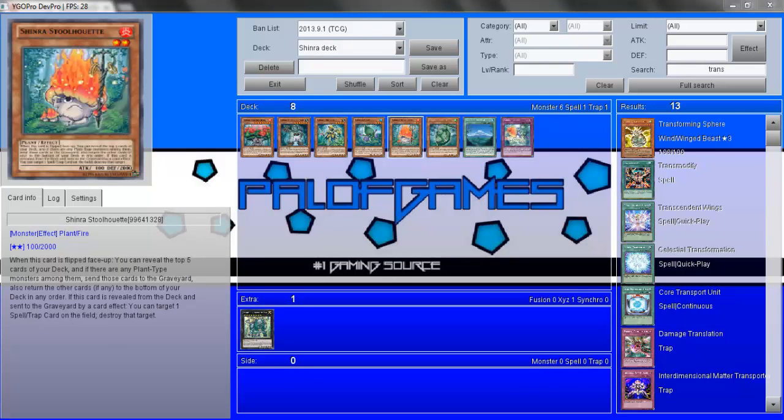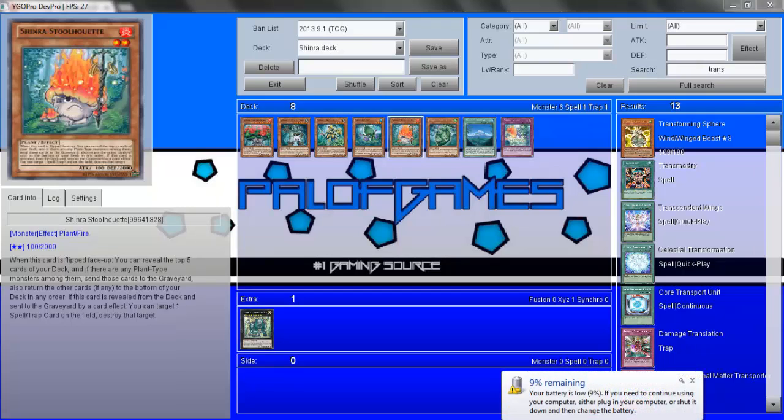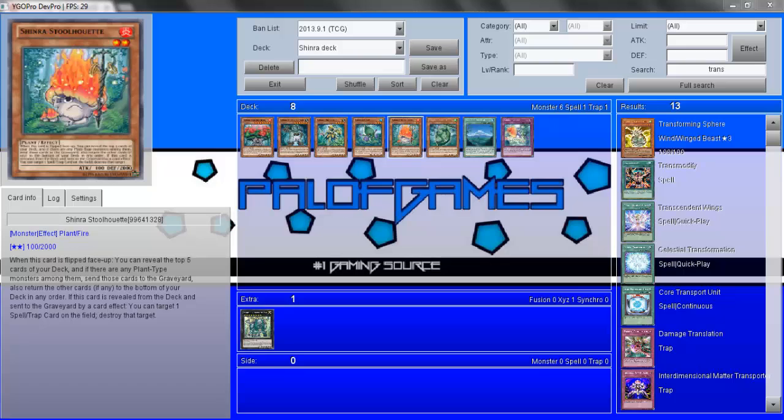Let's talk about Shinra Stulwet. His effect: when this card is flipped face up, you can reveal the top five cards of your deck, and if there are any plant type monsters among them send those cards to the graveyard; also return the other cards to the bottom of the deck. If this card is revealed from the deck and sent to the graveyard by a card effect, you can target one spell or trap on the field and destroy that target. One annoying thing is that because they have to be revealed first, Foolish Burial isn't an option. As you can see, his effect is also promoting second-turn play.